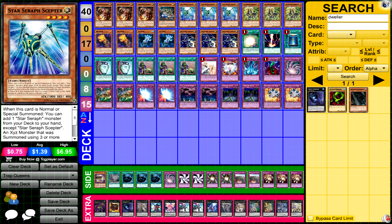For his extra deck he ran one Rhapsody in Berserk, one Cowboy, one Dweller, one Exciton Knight, one Gagaga Samurai, one Heartland Draco, double Castel, one Silent Honor ARK, one Karn Gorgon, the standard Ptolemaeus-Delteros combo, one Ouroboros, and one Pleiades — so he's able to run the Pleiades combos. That's pretty standard and he has all those Rank 4 options available.